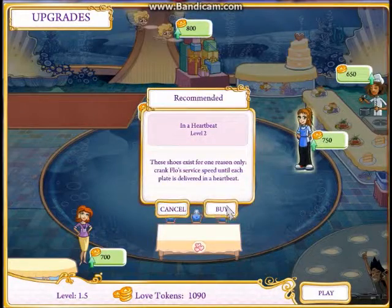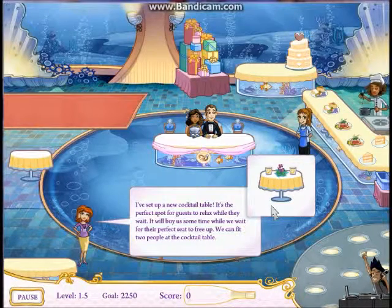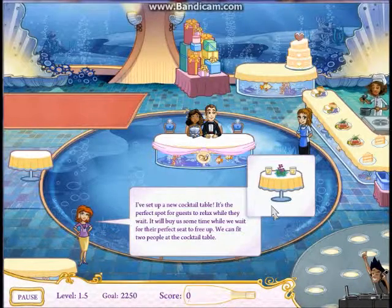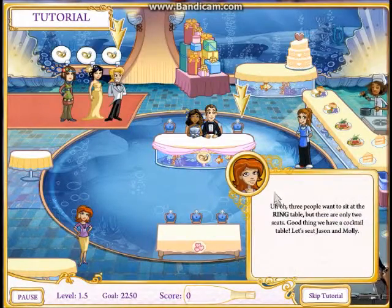Time to upgrade - we'll upgrade her and make it a little faster. A new cocktail table has been set up - it's a perfect spot for guests to relax while they wait. It'll buy us some time when we're waiting for the perfect seat to free up. We can fit two people at the cocktail table - looks like another tutorial!